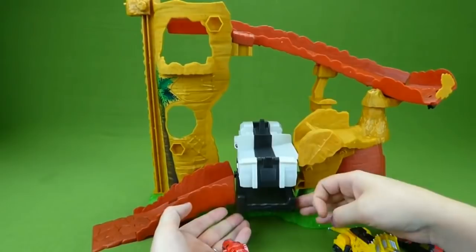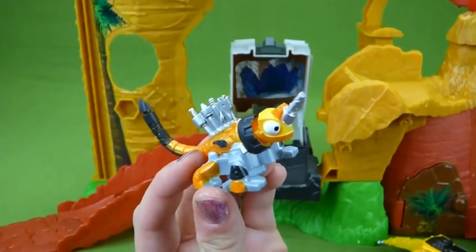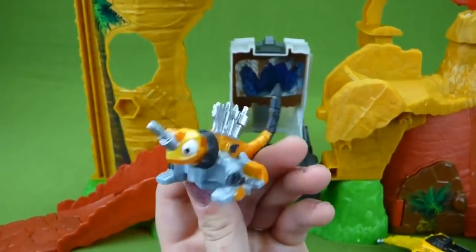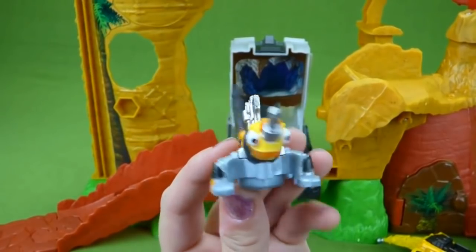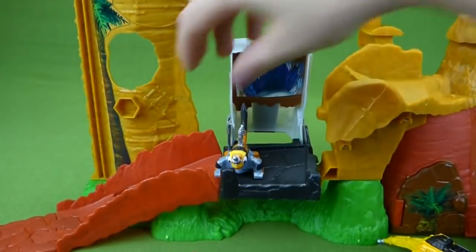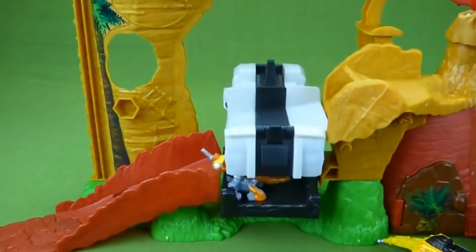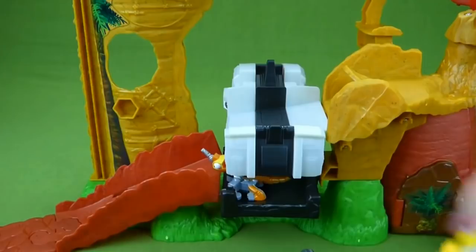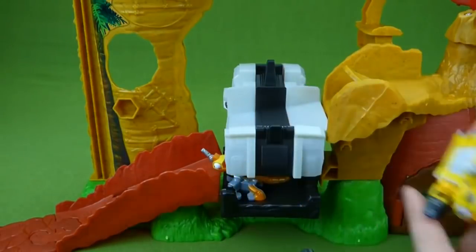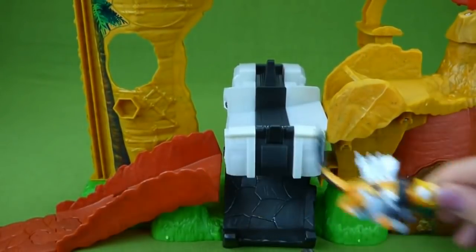And then you just pull up the mouth like this, pull it up again and you've set it. Here's Click Clack. Will Click Clack be too afraid to go down? Destrux has Click Clack. Who will save Click Clack? Dozer will save Click Clack. And Click Clack is free. Thank you, Dozer.